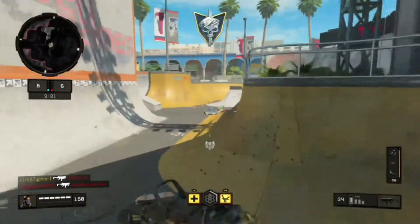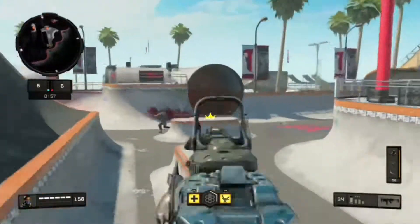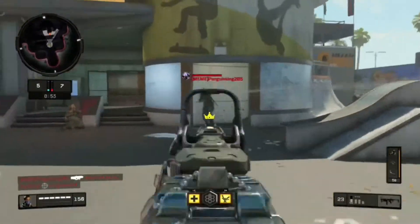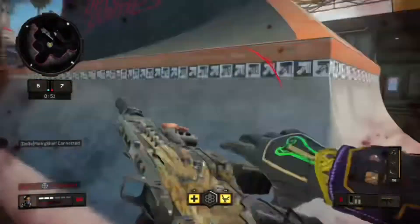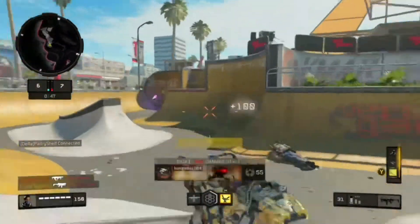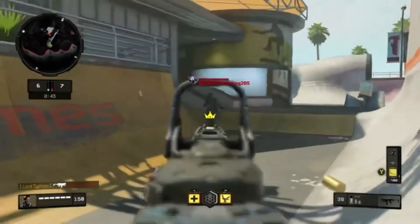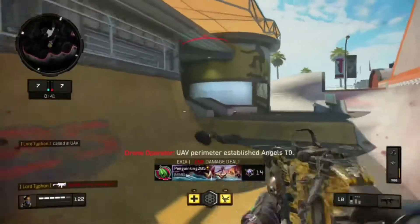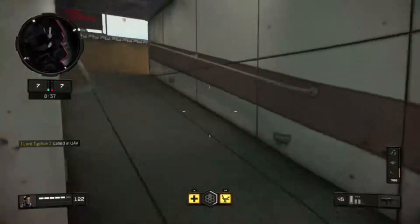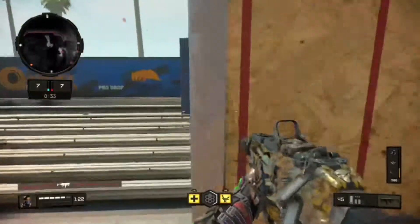I run 0.75 for my aim sensitivity for reflex through 3x magnification — it also changes your iron sight aiming. For snipers and 4x I run 1.25 to speed up the aim, since aiming in with higher magnification slows things down, so I like to speed it up a little to keep aim feeling natural.